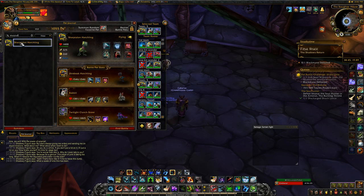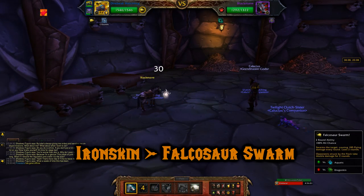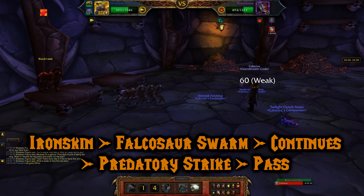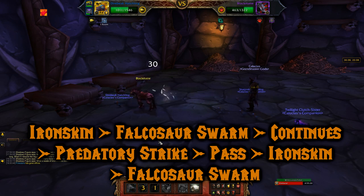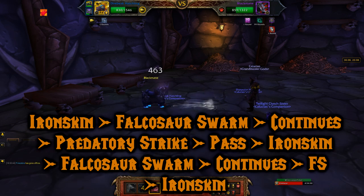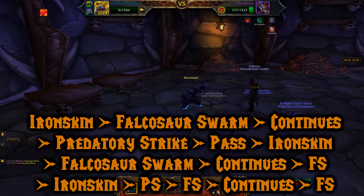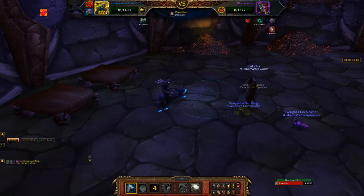For your second pet, you can use pretty much anything, but try to pick a pet with a hard-hitting ability — I use a Sharp Talon Hatchling with Predatory Strike. Your third pet can be whatever; I never used it. Starting here, use Ironskin, then Falconswarm which will continue, then use Predatory Strike. You're going to pass on the next round because you want to use Ironskin again — if you use Falconswarm it continues for too long. After Ironskin, pick Falconswarm again. He dodges the first one but gets hit when it continues. Use Falconswarm again and Blackmane is dead — well, not quite. He then revives to full health with empowered abilities. Start off with Ironskin, then Predatory Strike, then Falconswarm. Use it again when you can — he'll take out your Direbeak Hatchling, so swap to your second pet and use its hard-hitting ability. Hit it again with something small, and you'll defeat Blackmane.